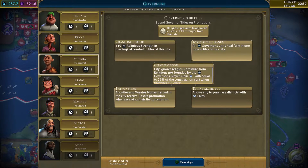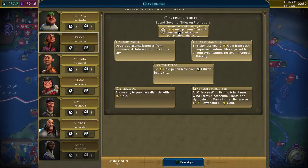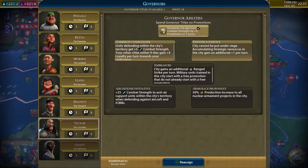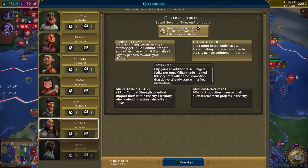We now have a governor upgrade. I think we're done with the educator. The financer — there's some okay stuff there. The cardinal — not really seeing much there that we want right now. We could always get something for Victor. We only have the starting one: city can now be put under siege, accumulating strategic resources with one extra per turn, units defending within the city's territory get plus five combat strength. Your cities within nine tiles gain four plus loyalty per turn towards your civilization — that might be useful, maybe we'll get that.